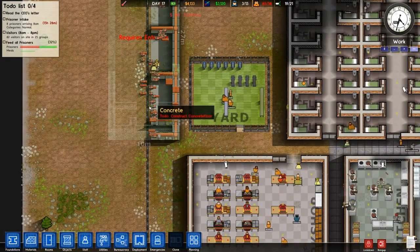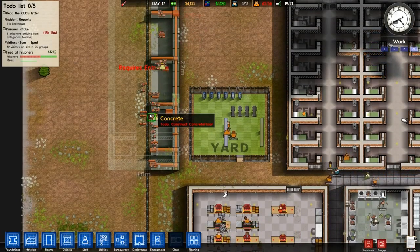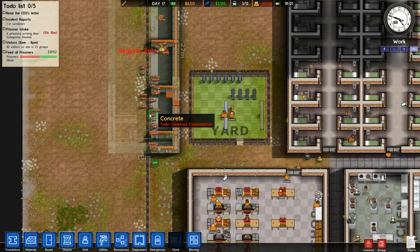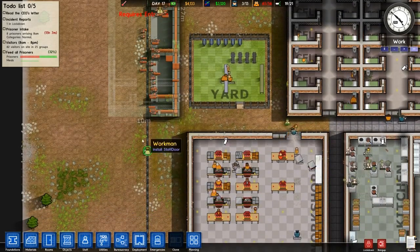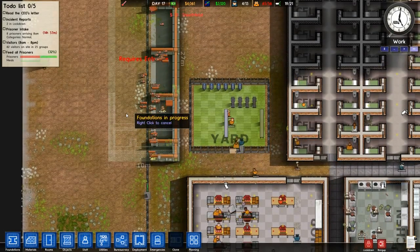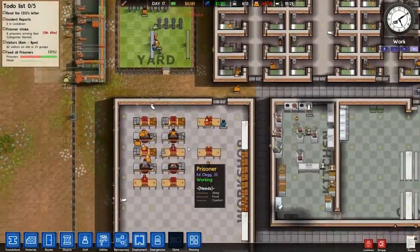So they need to get to the other side. I don't think we need to dismantle the fence — I hope we don't, because that would be a bit annoying. I hope they can get to the other side and just continue construction going across. There we go — that worked out well.